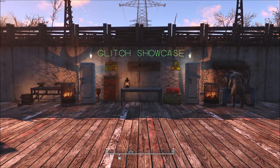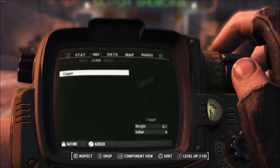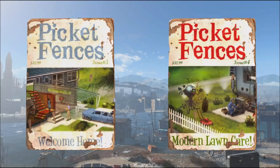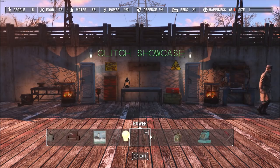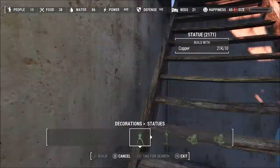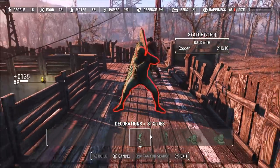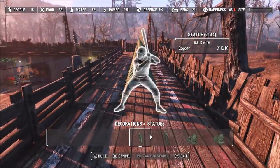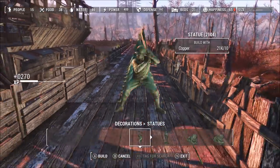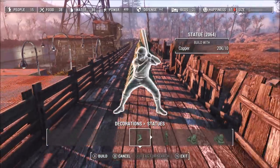For this XP glitch you're going to need a few things. You're going to have to be duplicating a ton of copper, so use the duplication glitch I showed you. You're also going to need the two Picket Fences magazines to actually build statues — these can be located at Saugus Ironworks; just look up another YouTube video as there are plenty showing this. Go to the decorations tab, then statues. I'd recommend using this statue or the other small statue because you can run out of space very quickly inside your settlement. Once you've duplicated all the copper, just spam down these statues. You can place a lot of them in one area because they stack up so well, and you're going to be getting a ton of XP — around 250 to 300 depending on your level — every time you place one down. Your XP goes up very, very quickly.